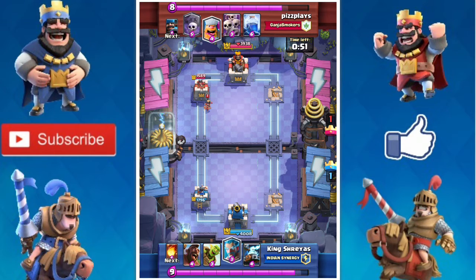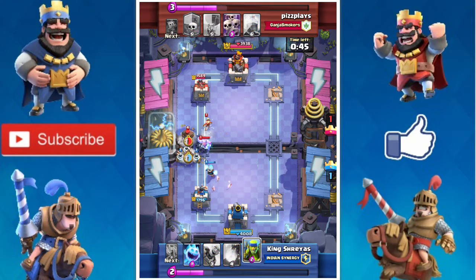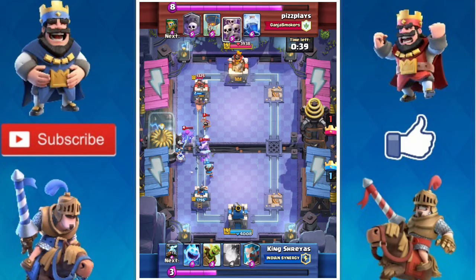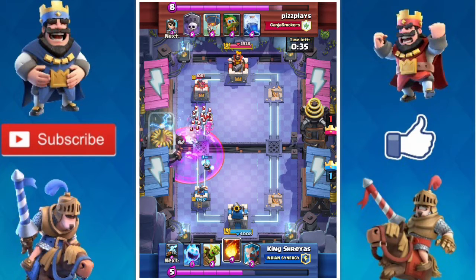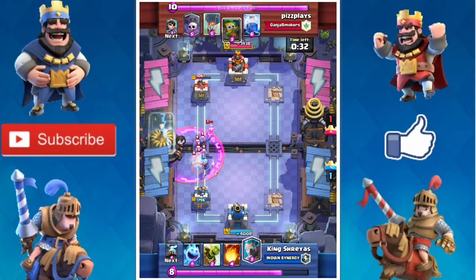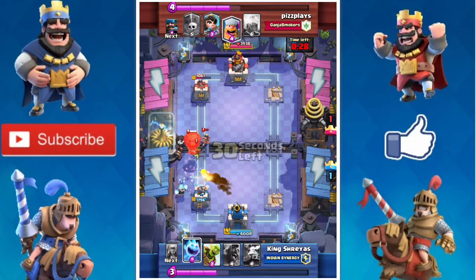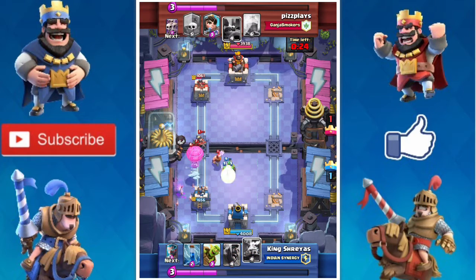Just pick Hunter, and I will show you the best use of Hunter later in this video. As you can see, when it's placed near it does a ton of damage, but when it's far it does not do that much. I thought the Ice Wizard would kill off that Princess, but the answer was no. I missed that Dart Goblin Princess.